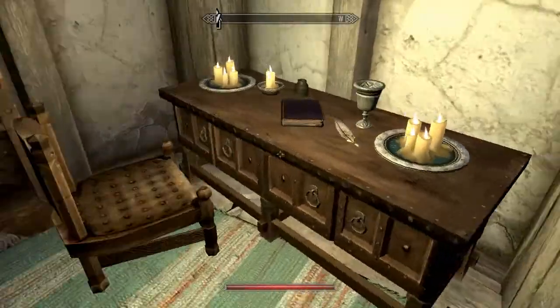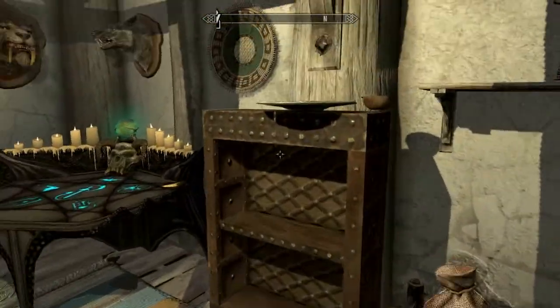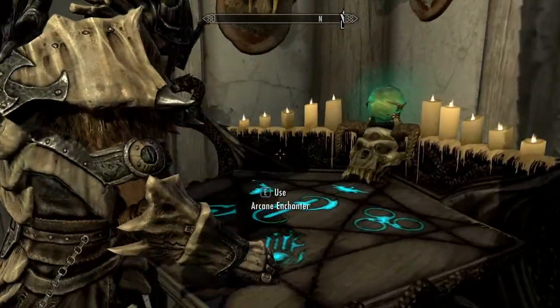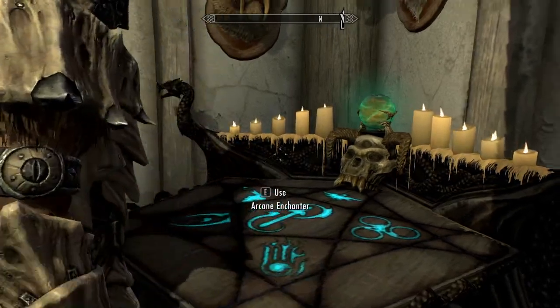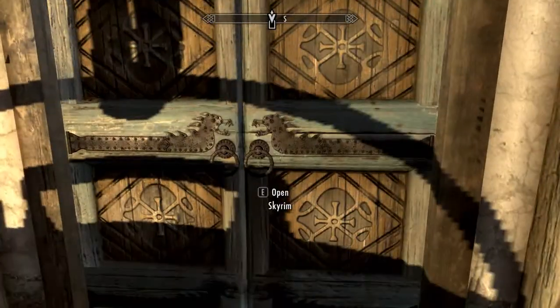Alright, thanks for nothing, bro. Thanks for attacking me when I was just trying to make peace. I could use your table to spite you. We'll see if I can disenchant anything. Ring of Minor Striking — what I'm wearing. No thanks, I'm good. Don't feel like handicapping my main build.